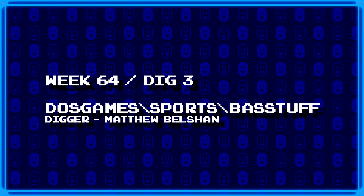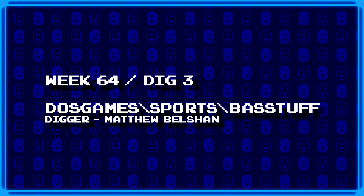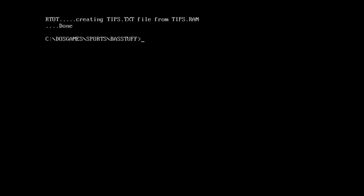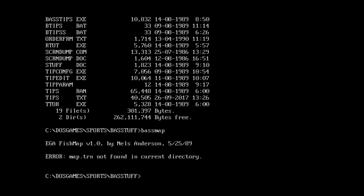Our next dig is DOS games backslash sports backslash bass stuff, dug up by Matthew Belschen. Part of me wants to think 'basic stuff,' but it's in the sports folder, so it makes me think bass — like fish bass. There's a bass map, bass tips, btips files. Running one reveals: EGA Fish Map version 1.0 by Nels Anderson. That name rings a bell — this is the same guy who did EGA Trek and the Shooting Gallery game covered on Ancient DOS Games. But what file do I even run to play this?